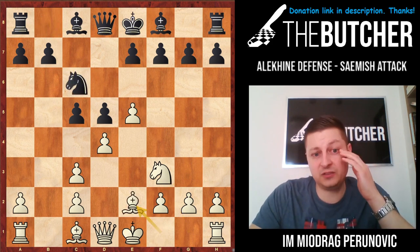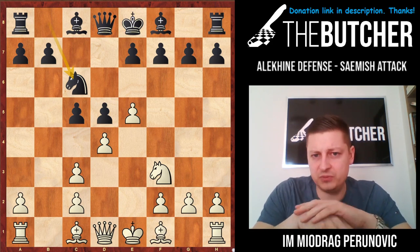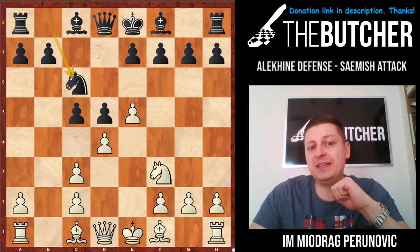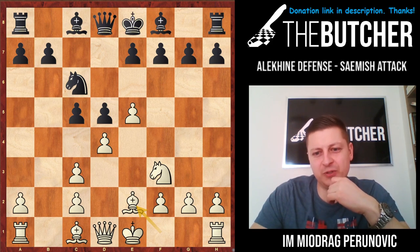And in case of knight c6, bishop e2. There are three moves here for white: rook b1, bishop e2, and bishop d3. There are guys who are so afraid of bishop g4 — you don't have to be, play bishop e2. I'll show you something that I came across preparing this video.